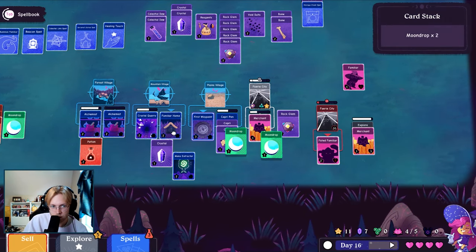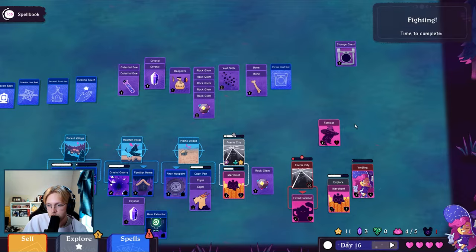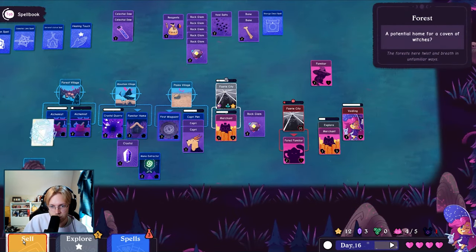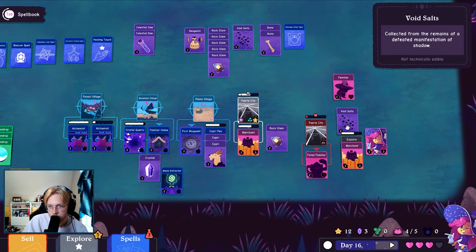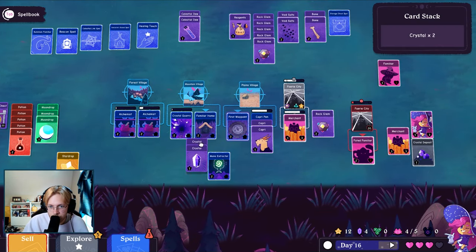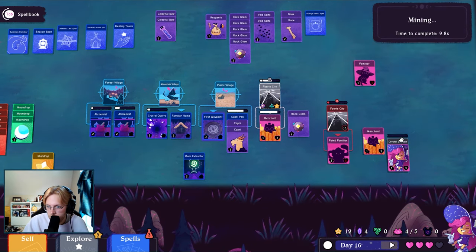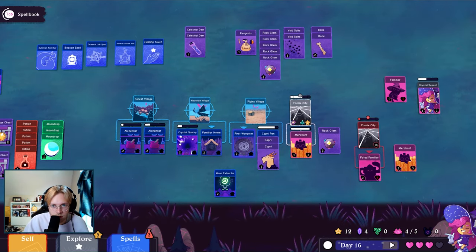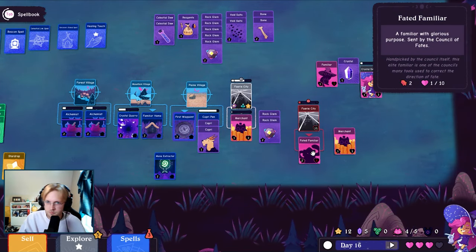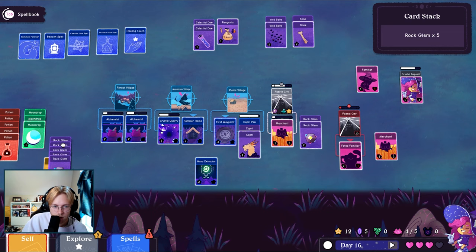And then I can get another city. What the heck. Forest, don't care. Void salts are more money. Potion — maybe I should discover more. Because the day's almost over and you're just gonna die. I want to look into selling those shiny rocks. Yeah, I mean, do they not do anything?